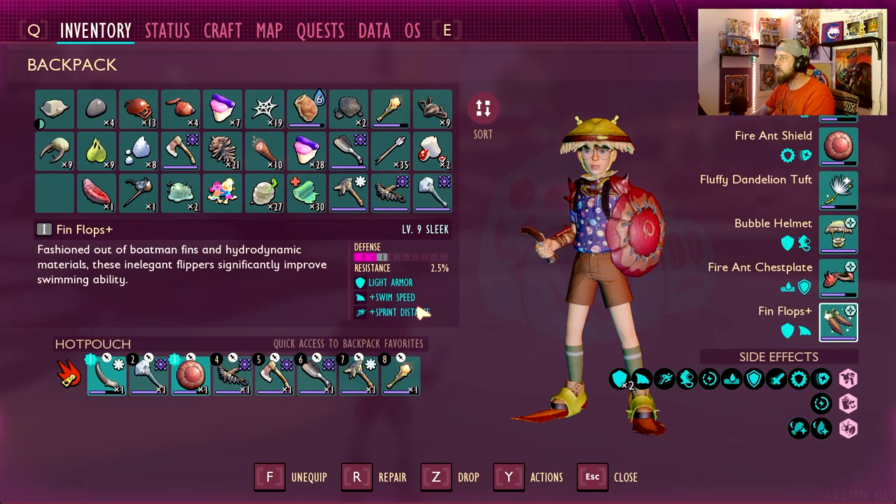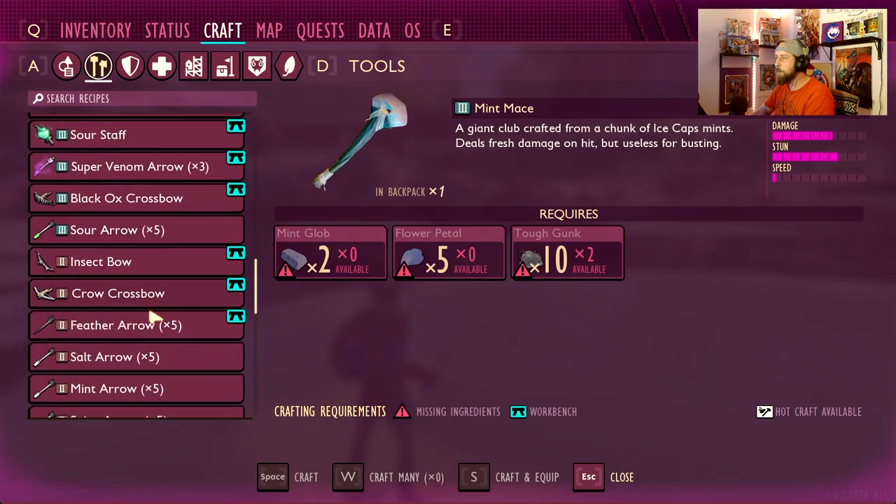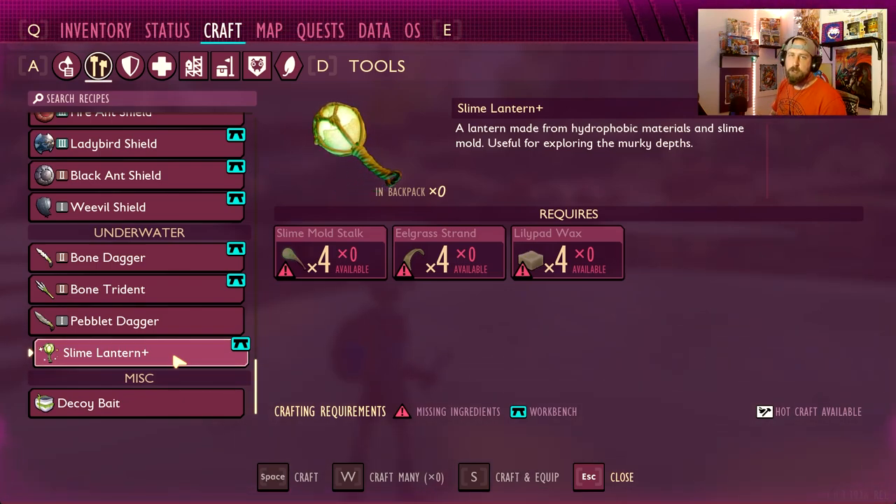Definitely highly useful if you get the Finflops Plus recipe, as well as the Slime Lantern Plus, because it's going to make it last a little bit longer. The Finflops Plus themselves will actually make your swimming a lot faster — it's going to increase your sprint distance and your swim speed. The Slime Lantern Plus is going to last a lot longer than your typical torch, just like when you unlock torch and then torch plus, it increases the duration. So there's your Sunken Chest chip and your Mossy Key and Sunken Chest.